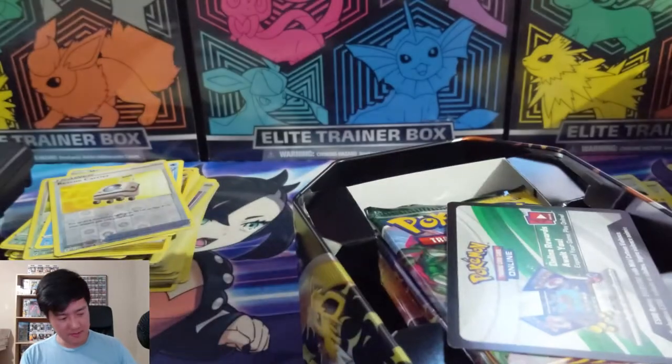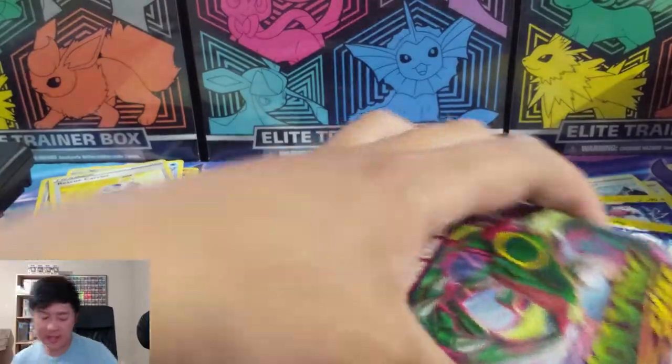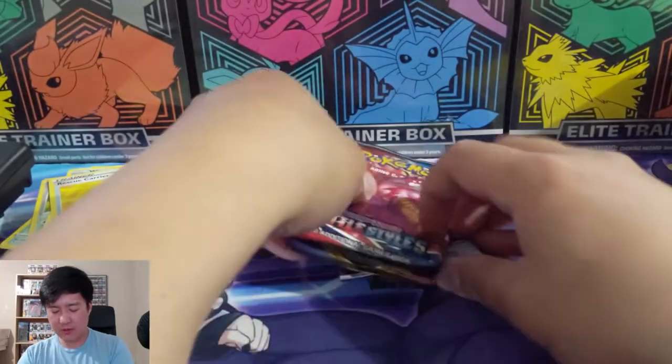Alright, that's what the tin looks like. Flareon promo - not bad! Evolving Skies, then Chilling Reign, Battle Styles, and Sword and Shield base - let's go in this order.